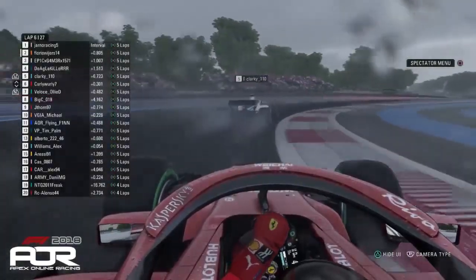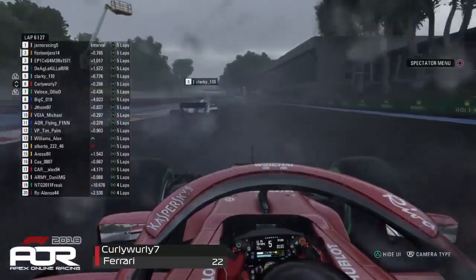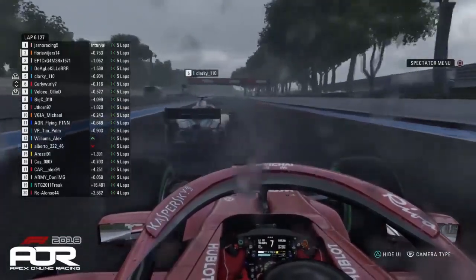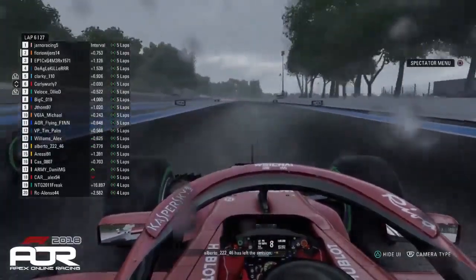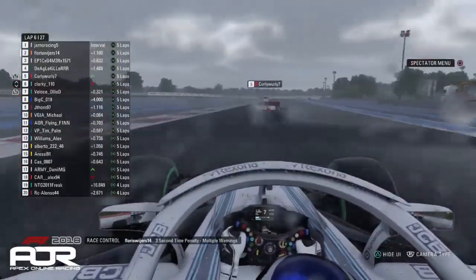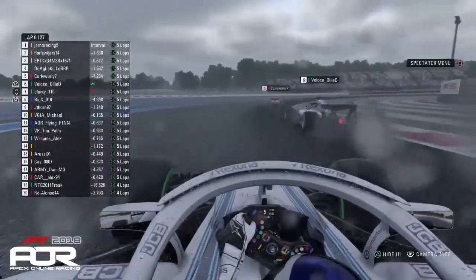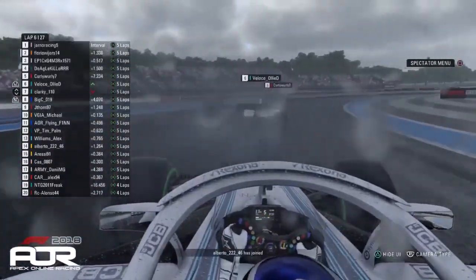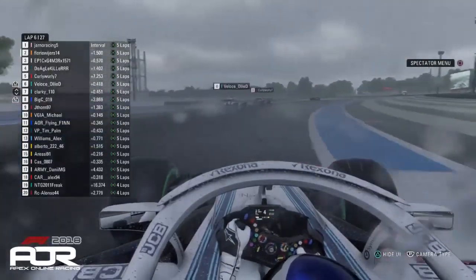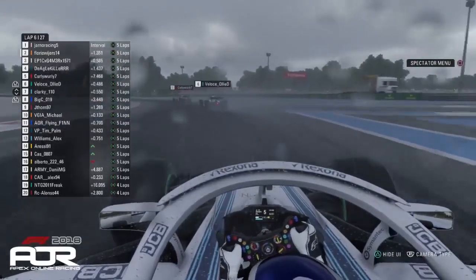Behind them we have Clarky and Curly fighting it out over P5 and Curly's stunning start continues. He's now putting that Williams under all kinds of pressure going into the corner. Clarky doesn't go defensive — he's allowed the Ferrari to have the inside, which could be a fatal error, and it is: Curly moves up into P5. Floris picks up a three-second time penalty as Oli D dives down the inside of Clarky as well, so Clarky loses two positions in two corners. The main talking point is Floris picking up that three-second time penalty already.